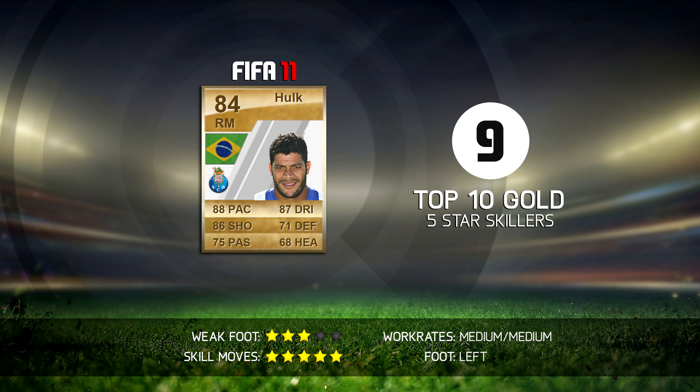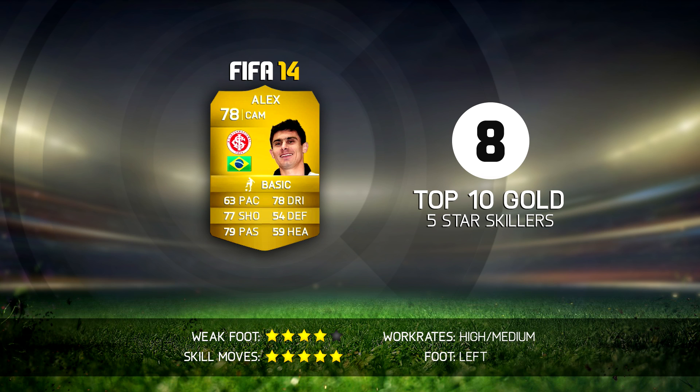Moving on to number 8 — probably one of my favorite skillers this year on Ultimate Team. That is Alex, who plays for Internacional in the Liga de Brazil. He was back this year on Ultimate Team after he left in FIFA 13 — he was also on FIFA 12 and was very, very good back then. But this year's version is just absolutely amazing. His free kicks are so good, his long shots are incredible, and his 63 pace is definitely a lie. His dribbling feels way higher, so he definitely deserves to be in my top 10.